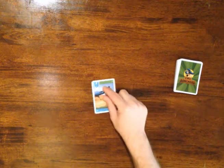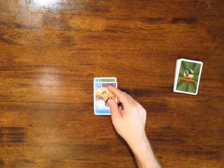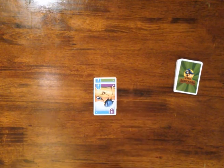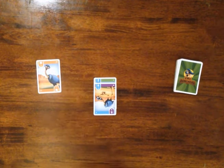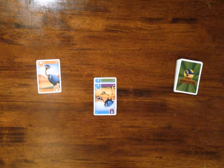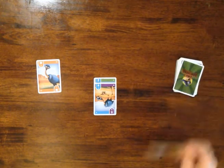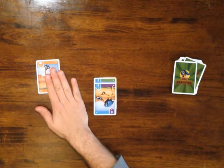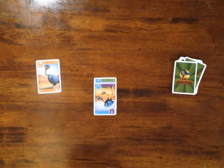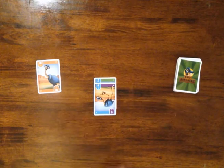I can either play a card and start a new pen, or I can play a card to an existing pen, or I can discard a card in the discard pile. Next I need to draw a card, which means I can either draw from the draw pile or draw from the discard pile.